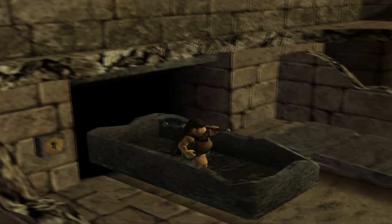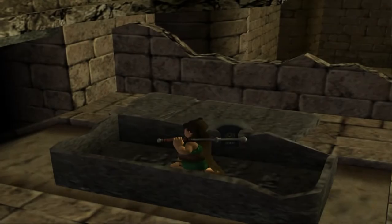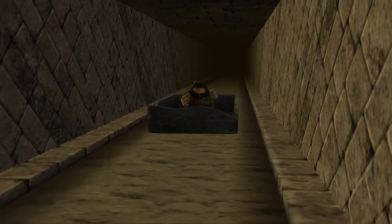Hey everyone, I'm Almar of almarsguides.com and in this video I'm going to be talking about the best back floor to farm in the Sun and Moon Temple for ABS in Dark Cloud. This floor is going to be level 17, the final floor of the Sun and Moon Temple that has enemies on it. There's one floor below this where the bosses are, but this is the last one with actual enemies.